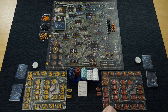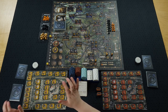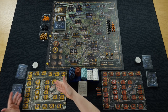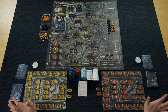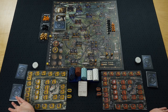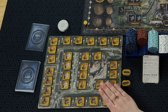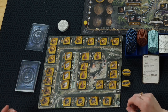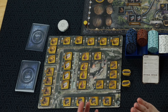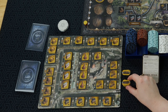We have two players set up right here and I will go over the boards first because there's a lot going on. So the yellow player board here — I chose the day side of the board. The night side looks exactly the same, just one is night and one is day. On your board you have all of these different industries that you can build, and the costs are listed here. Some of them cost money, some cost iron, and some cost coal.